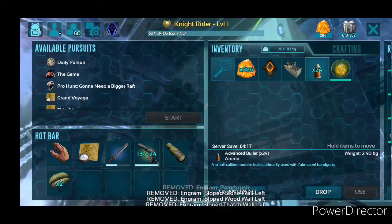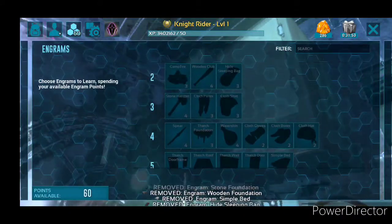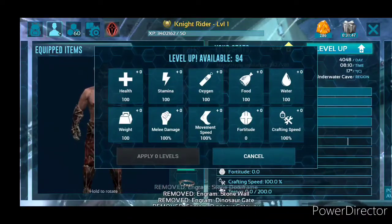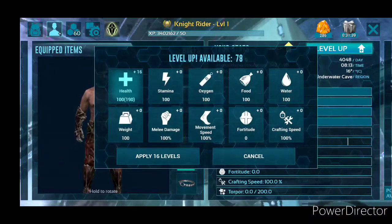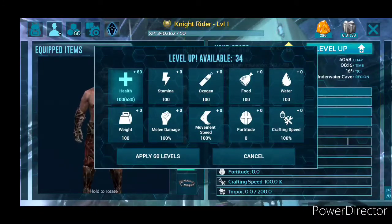Now as you can see I'm back to level 1. I forgot all my engrams — I have nothing unlocked. I'm back to level 1. But I have 94 levels available to go, so that put me back up to 95. So I can just spread them all back out how I like.